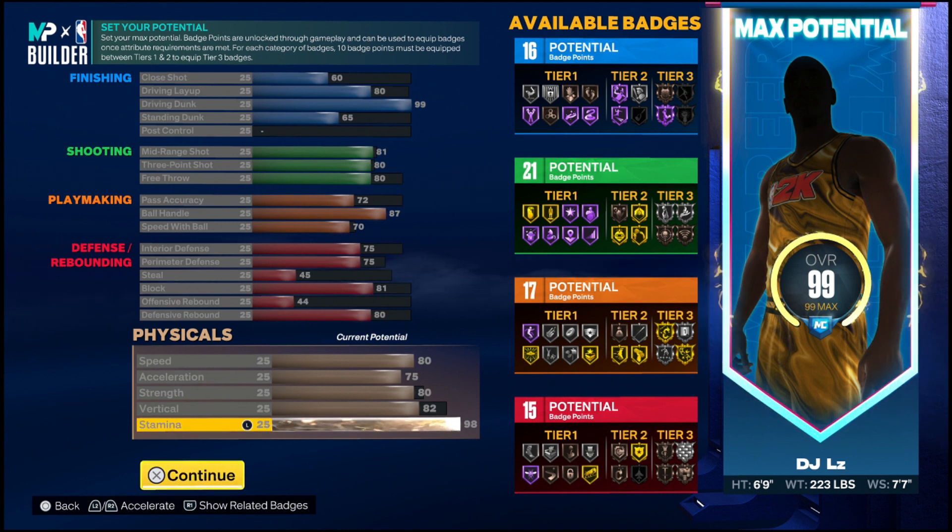Next up with playmaking: my pass accuracy is at 72, my ball handles are at 87, and my speed with the ball is at 70. For the other stats: my interior defense is at 75 along with my perimeter defense, my steal is at 45, my block is at 81, my offensive rebounds are at 44, and my defensive rebounds are at 80.